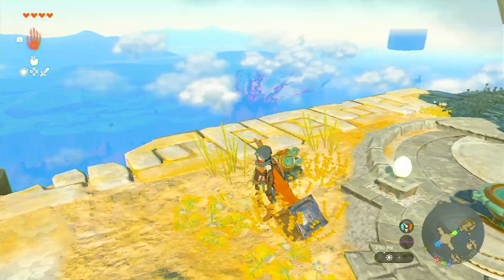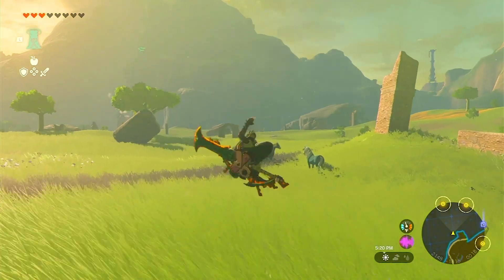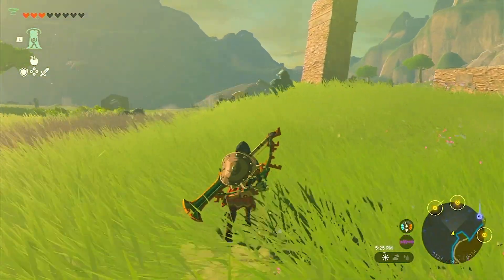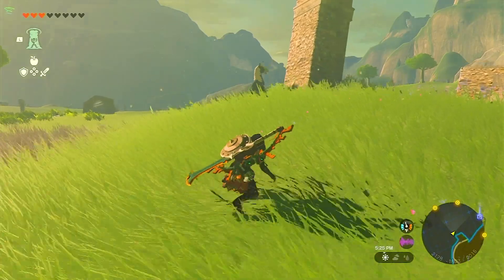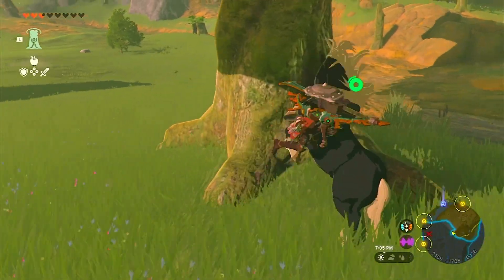Don't forget to acquire a trusty horse. These majestic creatures are reliable means of transportation across Hyrule. You can find them grazing in the fields of central Hyrule — sneak up on them and press A to capture and ride them. Horses can follow roads and ensure safer travels throughout the kingdom.